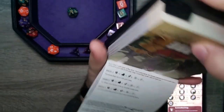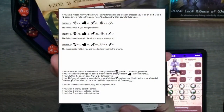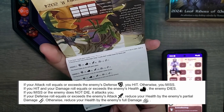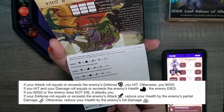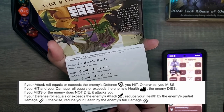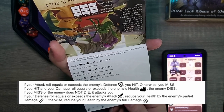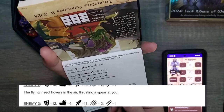Three insects. For those of you who forgot how combat works: you roll your attack and then if your roll is equal or exceeds the defense, you hit, otherwise you miss. If you hit and your damage roll equals or exceeds the health, the enemy dies. If you miss or the enemy does not die, it attacks you back. Roll your defense and if your defense roll equals or exceeds the enemy's attack, reduce your health by the enemy's partial damage, otherwise you take full damage.